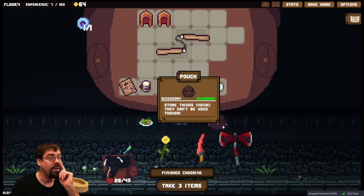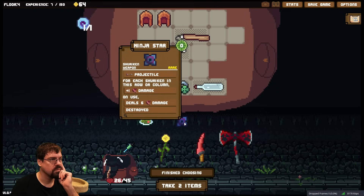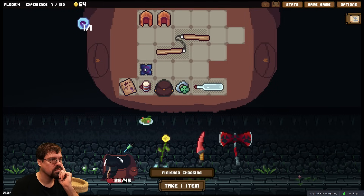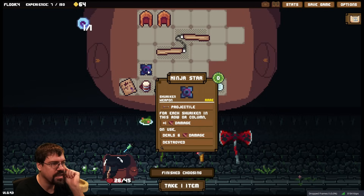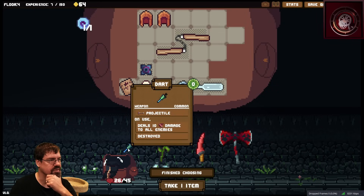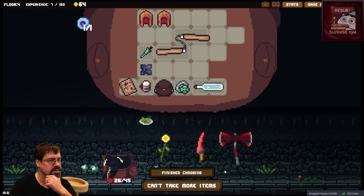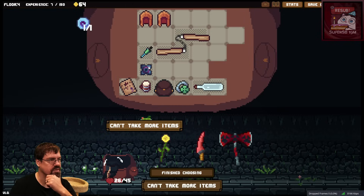Oh, a pouch — in the pouch. Okay so this ninja star here: for each shuriken in this row or column, add one damage. So we might want to save that for a bit. This dart also deals 10 damage to all enemies — not bad.